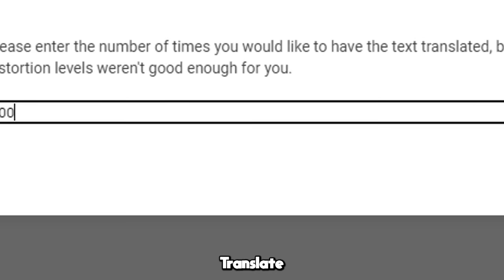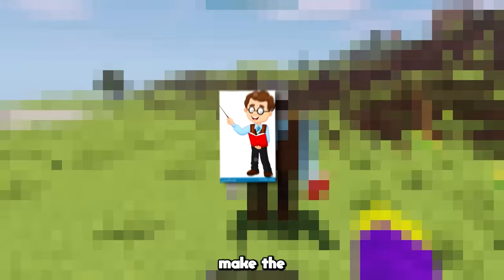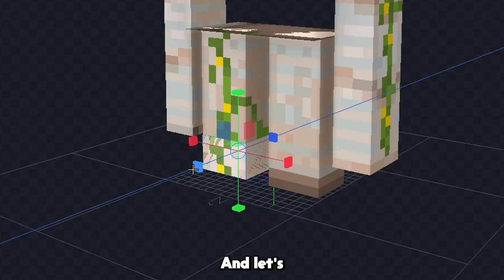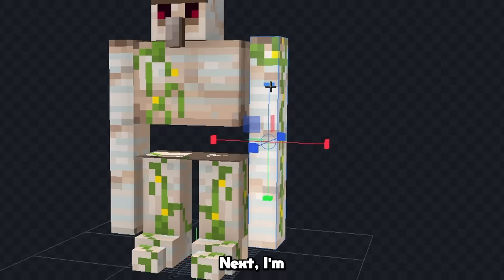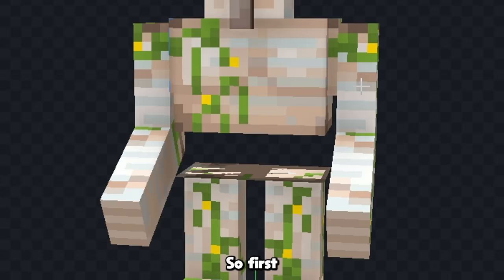The next mob is an iron golem. Translate, and we got education. Okay, for this one I think I'm gonna make the teacher golem. First I'm going to make his body a little bit different of a shape, and let's add some shoes to the bottom of his legs like this. Next I'm gonna give his arms an extra limb so that we can bend them. And now it's time to add some color, so first we'll color his shirt a lightish blue, and we'll color his pants dark gray, and his shoes will be brown.